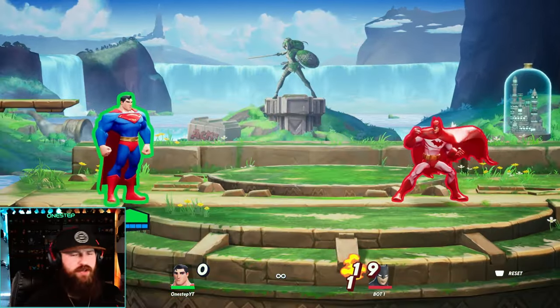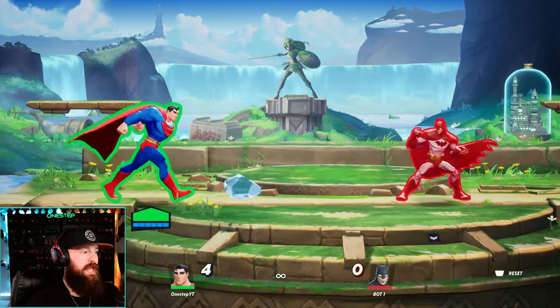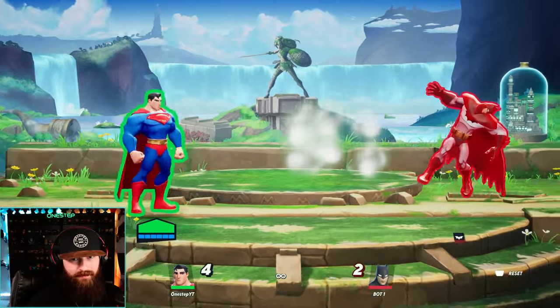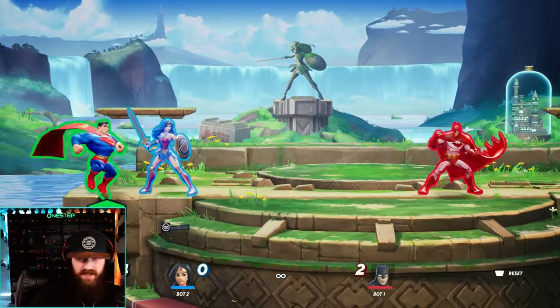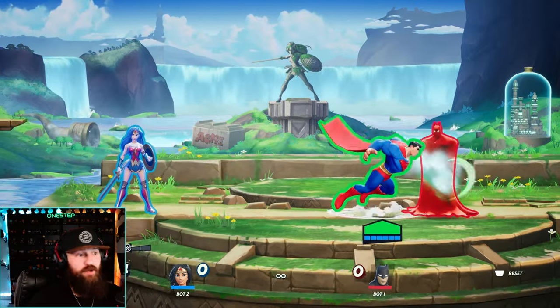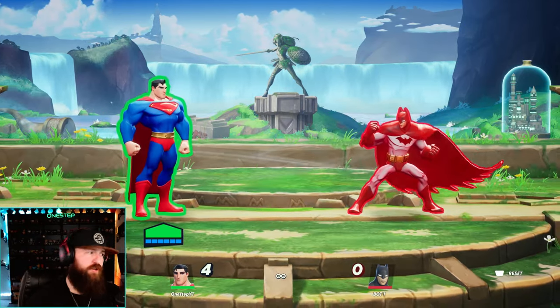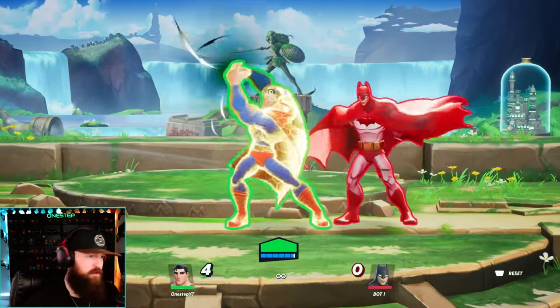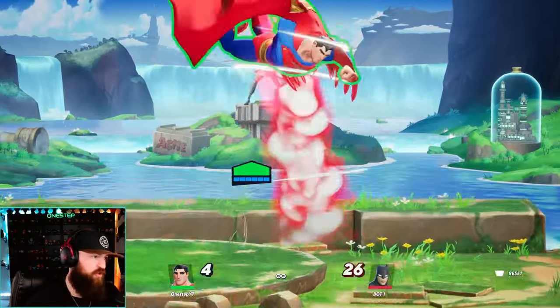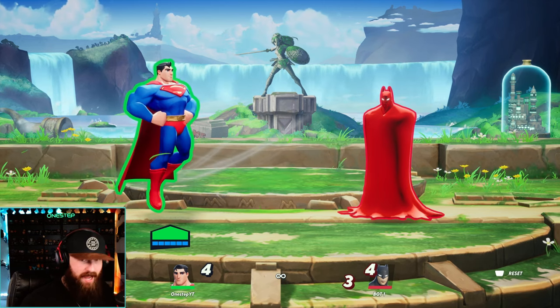A couple other side notes: you can actually freeze enemy projectiles with your Frost Breath and then pick them up and throw them right back. You can also freeze your opponent's fist, giving them ice gauntlets so their next attacks apply Frost, stacking on top of your Frost Breath and freezing opponents faster. Superman is honestly just a very straightforward, honest character — a ton of armored moves like up attack, neutral attack, and ground up special. He is the man of steel and he acts as such.